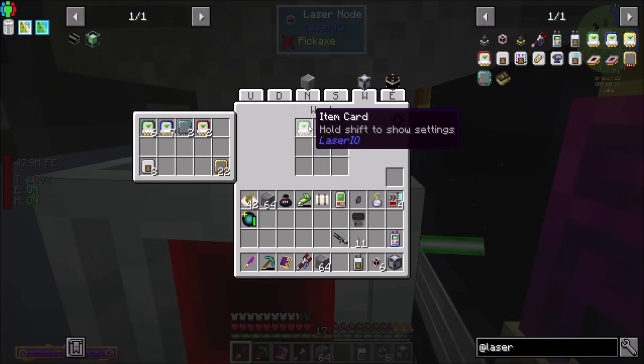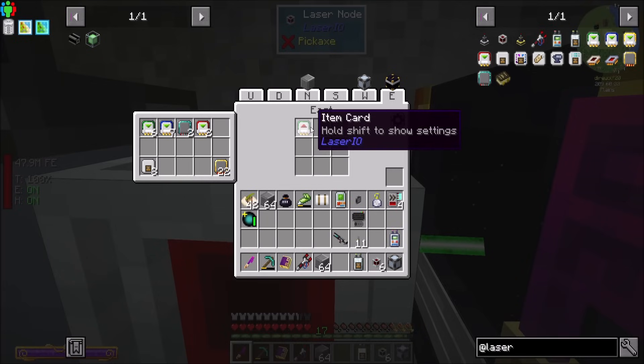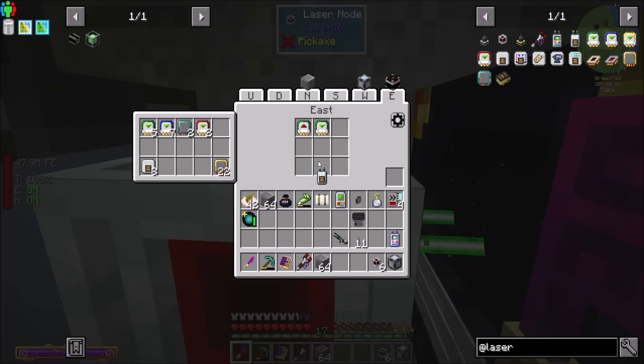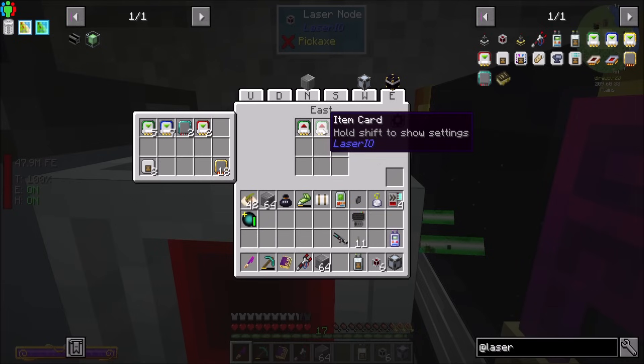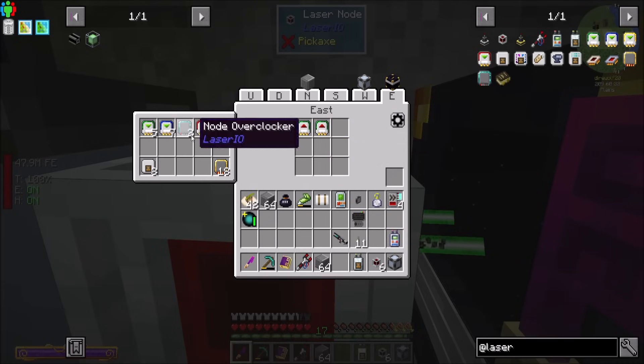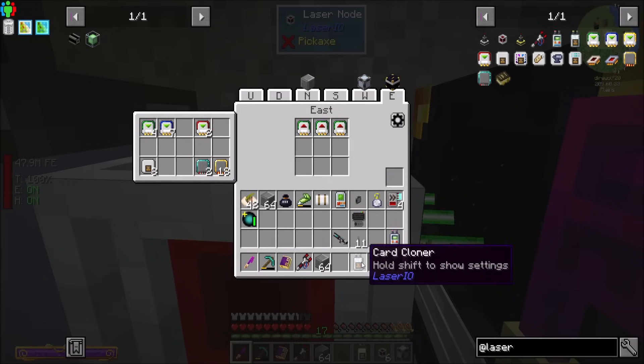The extract cards, on the other hand, do tick. Extract cards will pull items out of the adjacent inventory — X number of items, the transfer amount, so 64 items — every so many ticks. The node sides here can only operate on one card per tick. So if I put another card in here and copy-paste this setting, only one card will function per tick; having the second card does nothing. It can't function. If this card didn't have anything to do, it would move on to the next one. For example, if this was filtered to pull out saplings and there were no saplings in the inventory, it would move on to the next card — say, pull out wood. If it found wood, it would operate on that card and be done, and it wouldn't get to the other card.